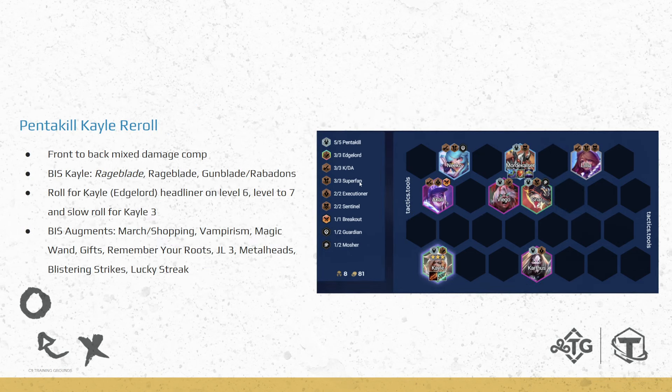Moving on to our next comp: Pentakill Kale. Similar to the True Damage board, this is once again front to back — hitting the enemy tanks first. This is another mixed damage comp; although primarily Magic Damage, we do have some Physical Damage from Akali and Viego. Best-in-slot Kale is going to be Rageblade, Rageblade, and then Gunblade. We get one Rageblade from our Superfan — this time playing Gnar instead of Kennen because we're playing Pentakill. Then another Rageblade we build on our own, and then Gunblade. If you don't have Gunblade, Rabadon's is suitable, but Gunblade is much better.